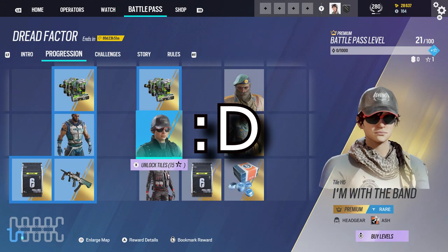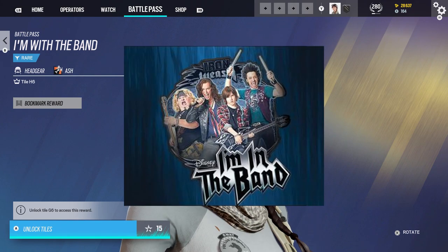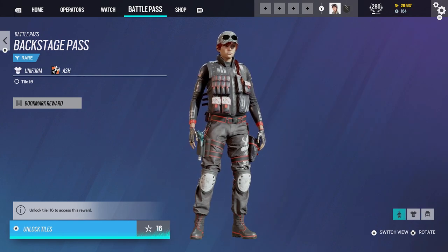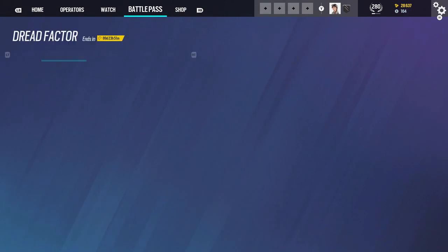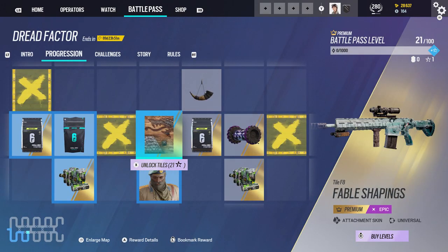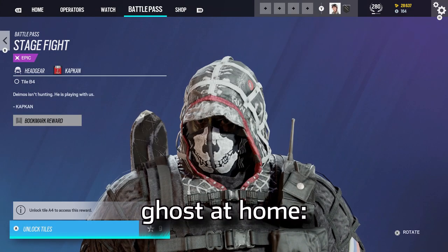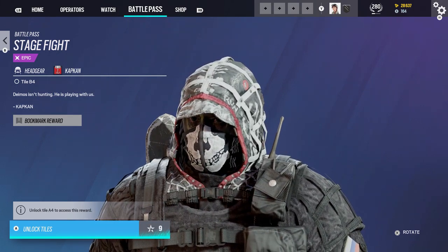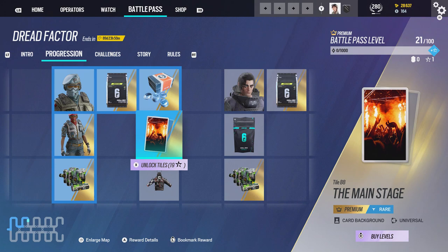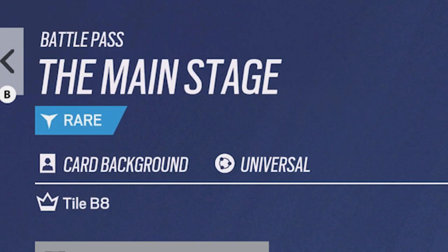There's Ash stuff — yes! I'm with the Band? I'm in the band? So she's a rock star now, as we can see. Backstage pass — interesting. I didn't think she was going to get anything this season. And no wonder why that Ash one is in there, because they have the main stage. They literally tried to make Ghost from Modern Warfare 2 in here.